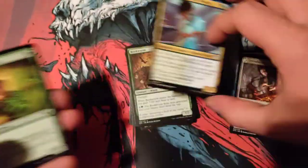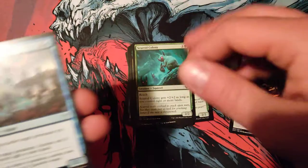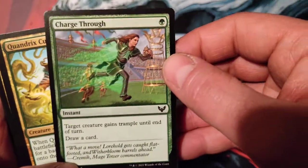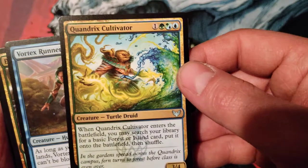Prodigy — not a bad card. The Amplomancer — that's okay. Colony — pretty good staple. Kelpie — good card, the Kelpie is a good card, a little tap-untap action. Charge Through — it's like a cycling card.